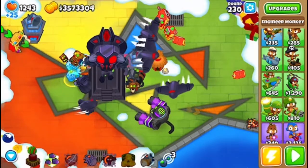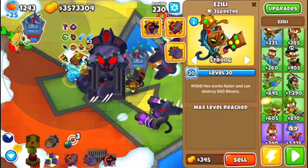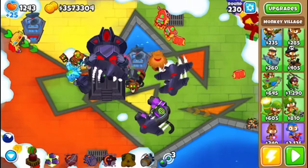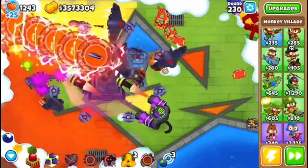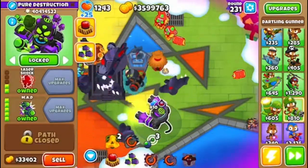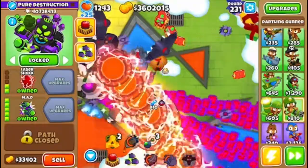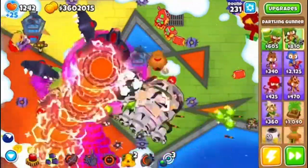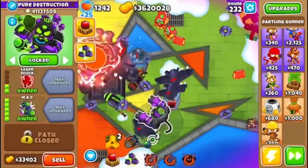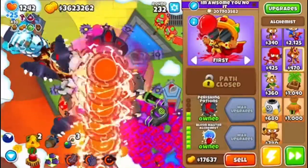I'm gonna sell these three. I fully did the Icicle Impale — ultra boosted it ten times. I fully ultra boosted Azalea. I really want to sell that but I need the camo, and I don't think you can pop camo otherwise. I fully got rid of all the other stuff. He doesn't get the MIB — that's very strange. I'm gonna have to give him MIB. We're in round 232, and I should be getting at least close to the Blue Master Populist achievement.